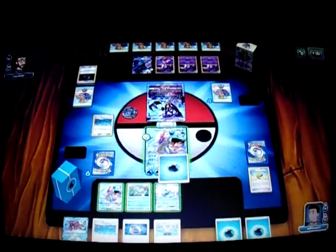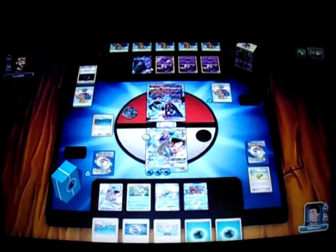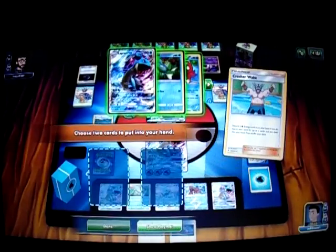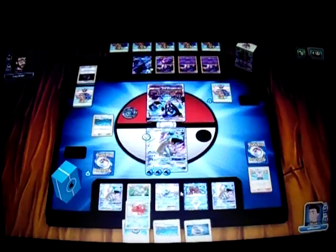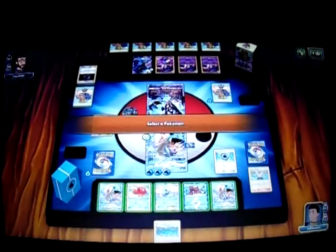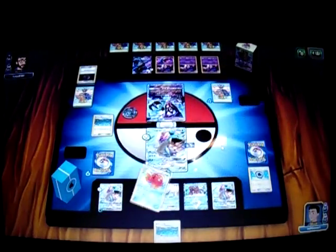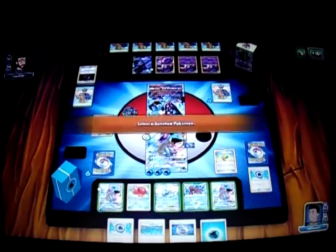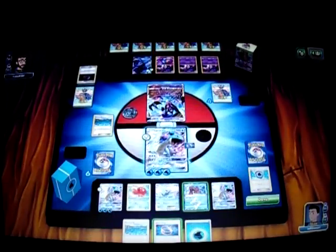It's my turn. I draw a Water Energy and attach it to Lapras. I drop a Volcanion, then Brooklet Hill for another Lapras. I play Crasher Wake, then Aqua Patch — attaching an energy to Lapras. I use Octillery's Abyssal Hand for four cards and get a Choice Band, Max Elixir, and another Aqua Patch. I attach the Choice Band to Lapras, Aqua Patch another energy onto Lapras, then attach the Water Energy too. We're going for Blizzard Burn for the Knockout — doing 190 damage!